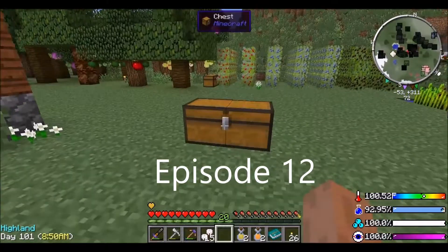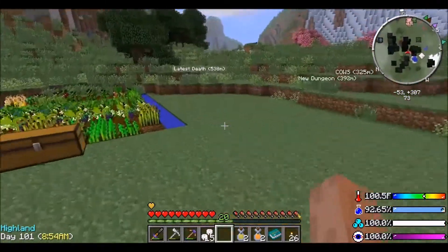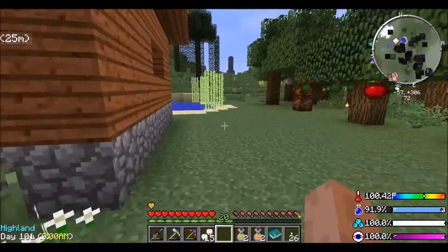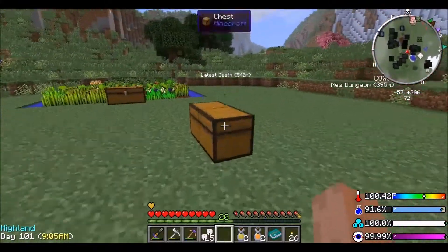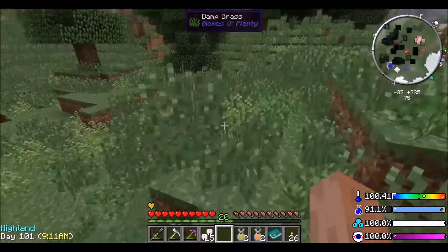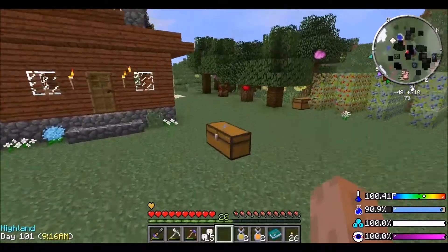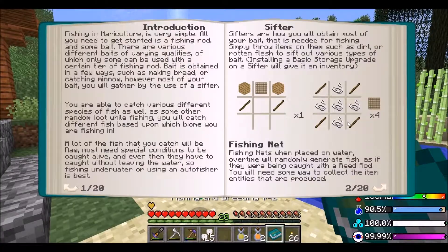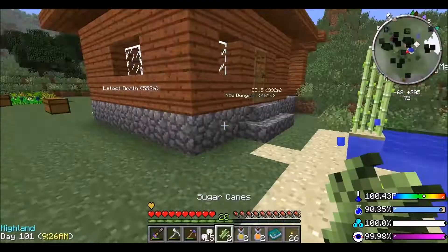Welcome to episode 11. In this episode I'm actually going to be looking at the fishing, because in the Epic Craft mod pack there's actually loads of new fish, new fishing rods, and you're actually able to keep fish and breed fish so you get different species, and you get items from fish. I haven't looked too much into it because I didn't want to ruin anything, but I've got the little book and I've just been taking a look - it sounds really interesting.